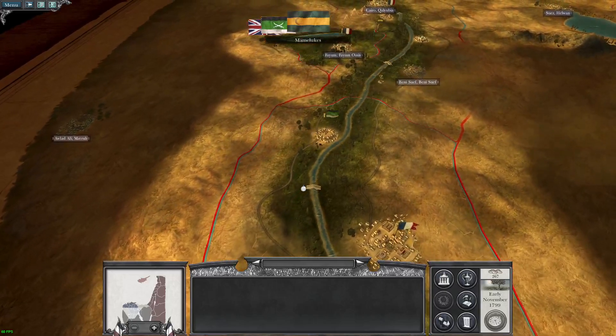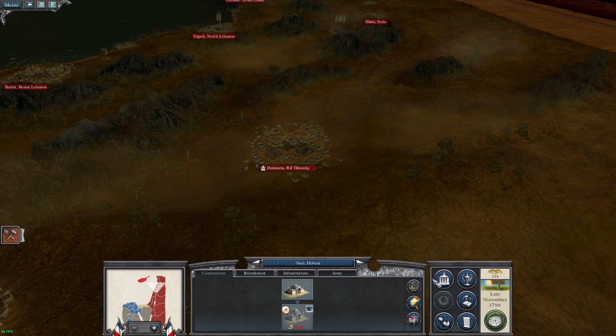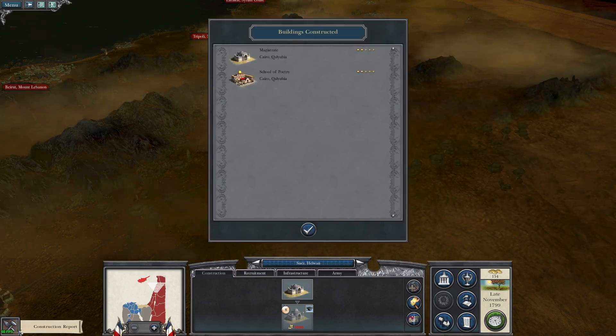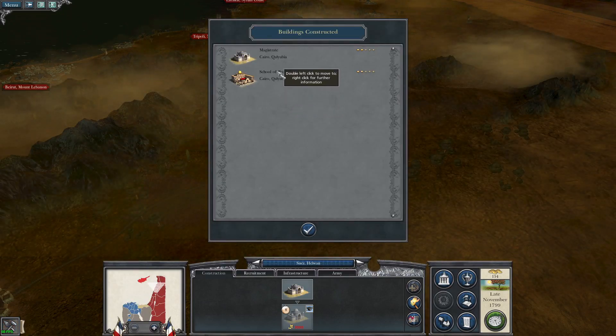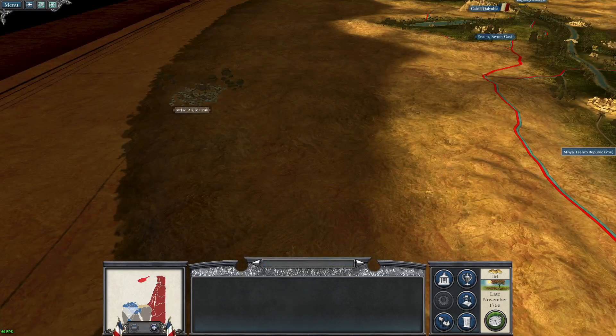There are some Bedouins coming on up. We're only at 154 but we're going to make a slight profit now because we built two buildings apparently - that's apparently why.